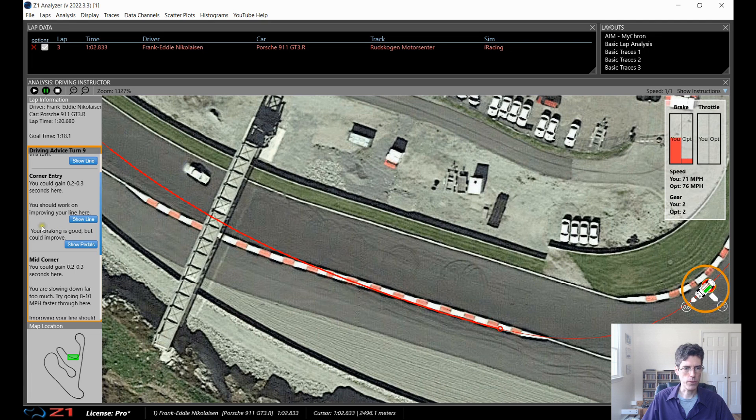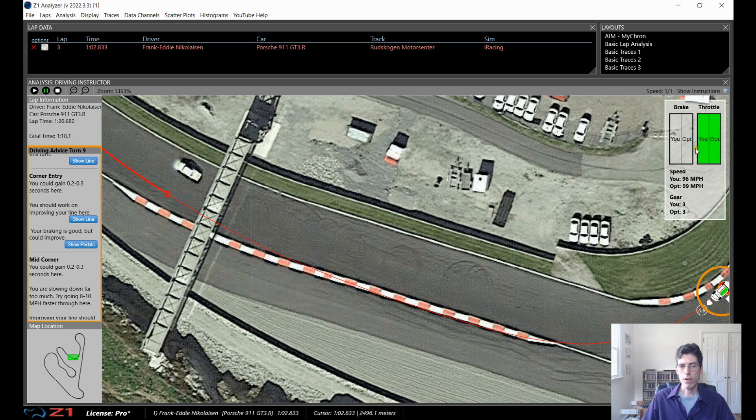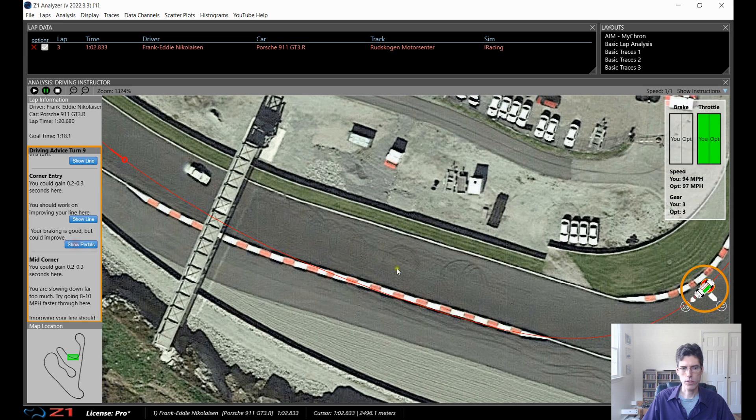I'll start this over again. Right now it's exactly the same on full throttle for both. But then I start braking a little bit later and harder. I'm actually losing speed as I get in because I'm staying on the brakes longer — not so much at the beginning, but in the middle and the end, which really makes a difference. The optimal is basically 70 miles an hour and I'm doing like 54. Right here is where I am still slowing down, still on the brakes, and I shouldn't be.